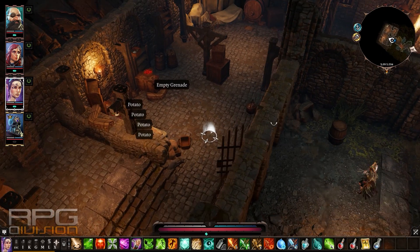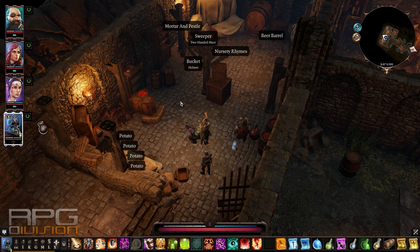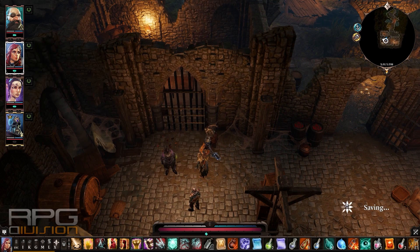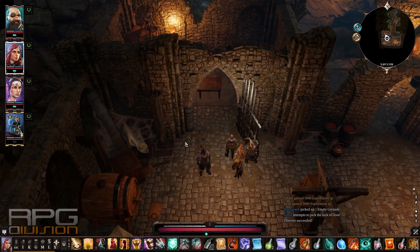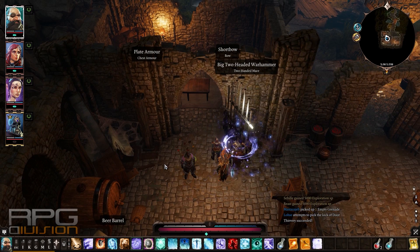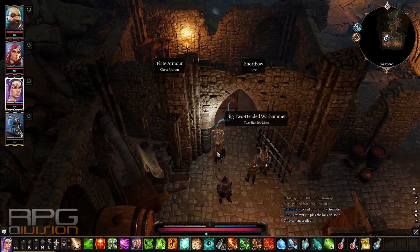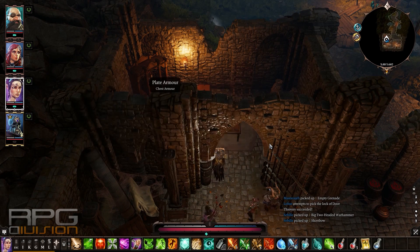As for these doors, I have no idea how to open them. The only thing I can do is try to use lockpicks — and it worked. If you do not have lockpicks, you can probably use teleportation on this chest, but you cannot teleport items. The other way is to simply use telekinesis from here — it will work. If you have a high telekinesis skill, you can get whatever you want.